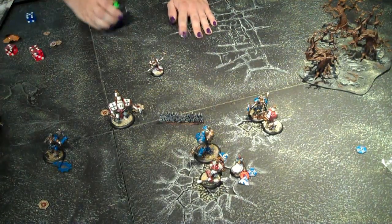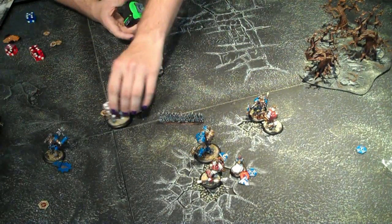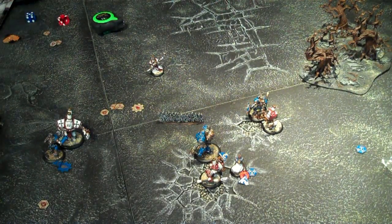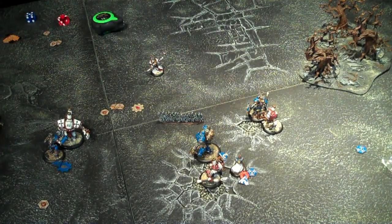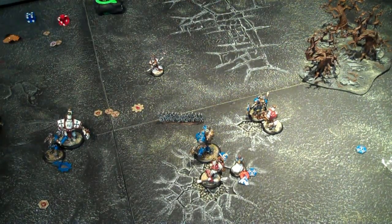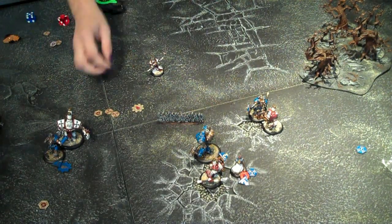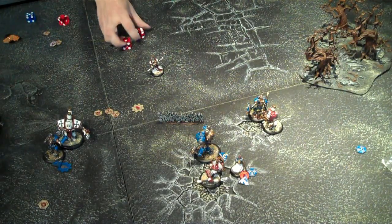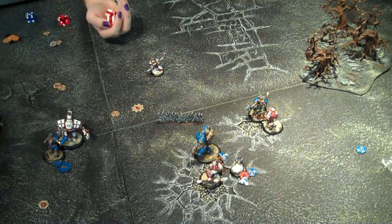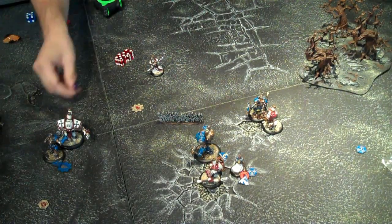Next up: we want to take out this Charger that's threatening us. We move up — we don't even need to charge, just move up and beat on him. He's automatically hit, and the Charger's armor is 16 against my POW 18, so it'd be dice minus two for all four of his mace attacks. On average rolls he should be out. First roll: nine damage. Second: eight damage, total seventeen. Third: eleven, total eight — and he's out. That jack is done, with one focus left to spare.